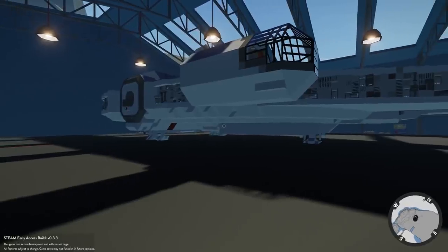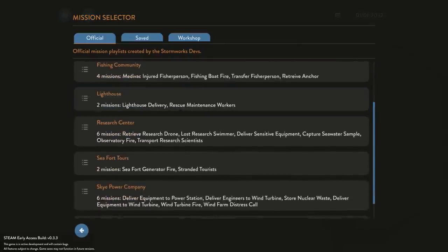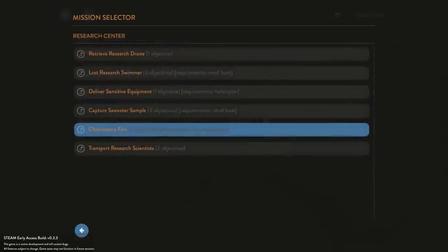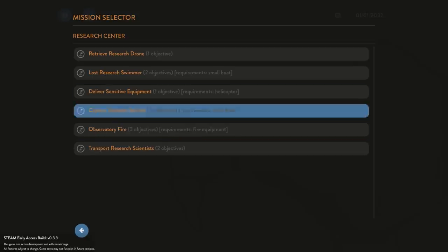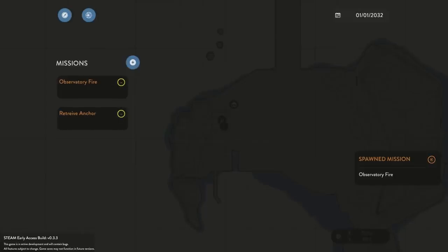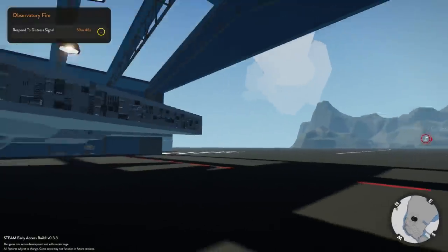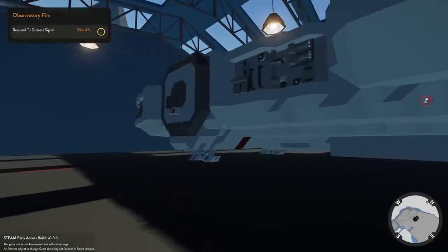Let's go to the mission screen real quick and spawn the mission we need. They've added a new island — we go to the research center, and there is an observatory now with a fire mission there. The objective is 5.4 kilometers out. Let's see how this thing works.